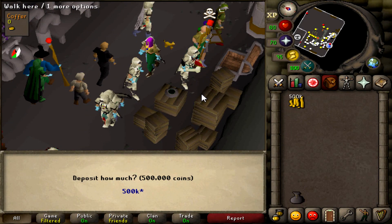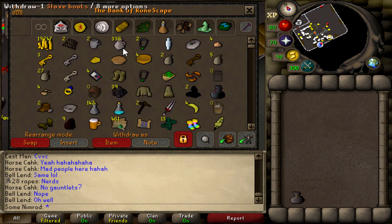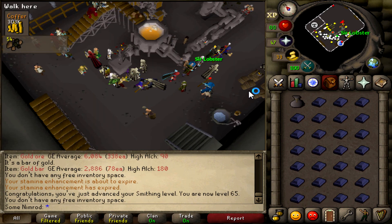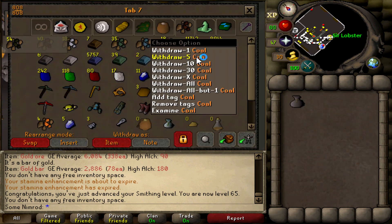Wish me luck. Depositing 500k into the coffer of Blast Furnace. It's starting to go down right now, so we're going to start the method of making Mithril bars. We just hit 65 smithing — I totally missed it — but we're still hard at work here. 60 to 65 in one go.